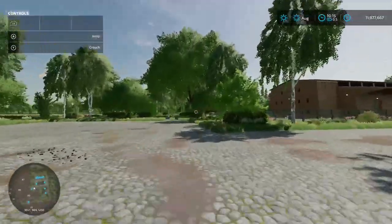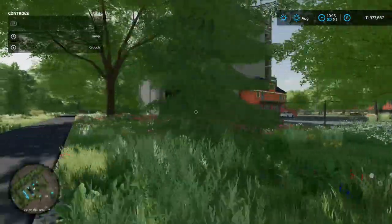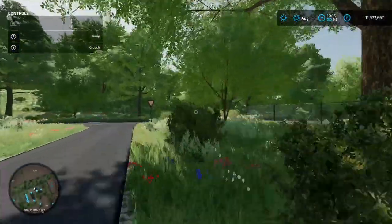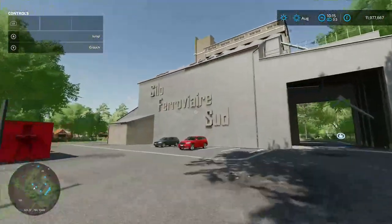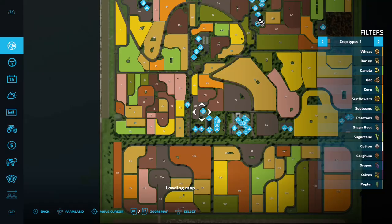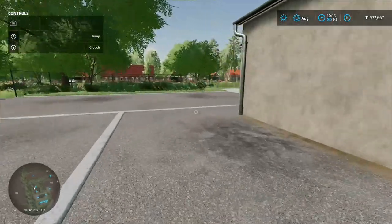Next door is what I reckon is one of the greatest buildings in the entire game. Coming down this side — breaking through a fence — there's a silo. It's going to be another buy point for your lime, and down the other side is your sale point.